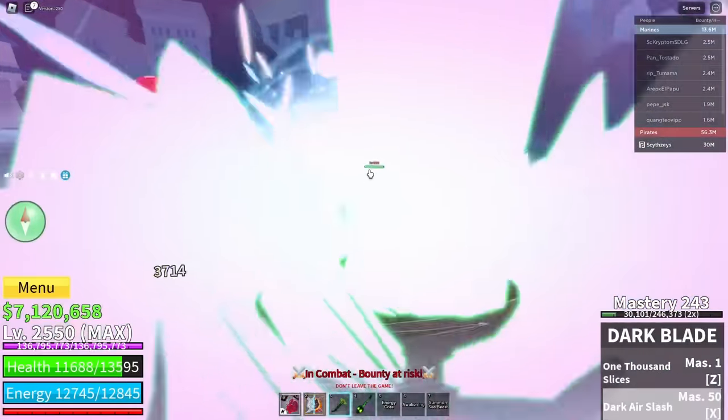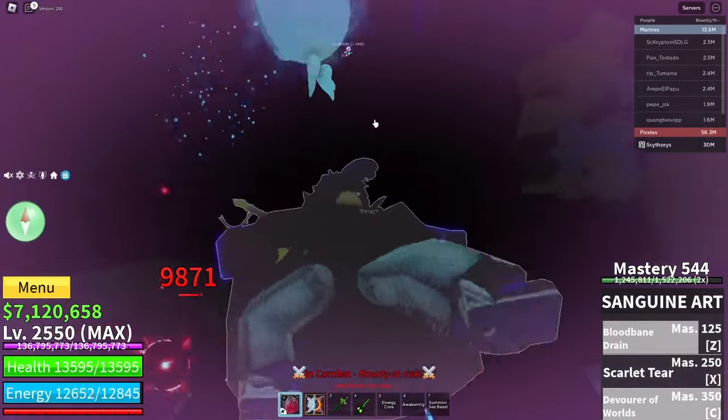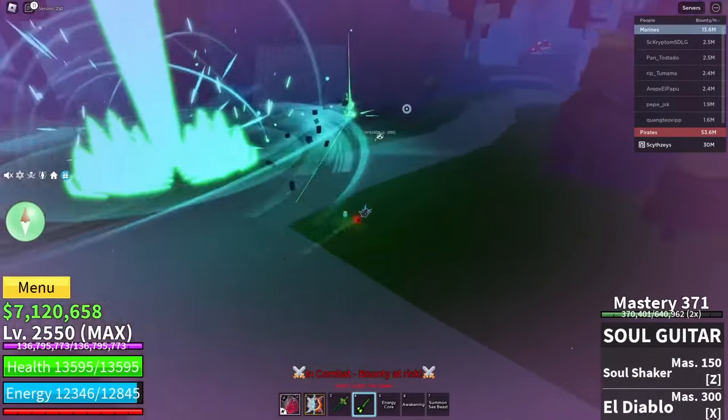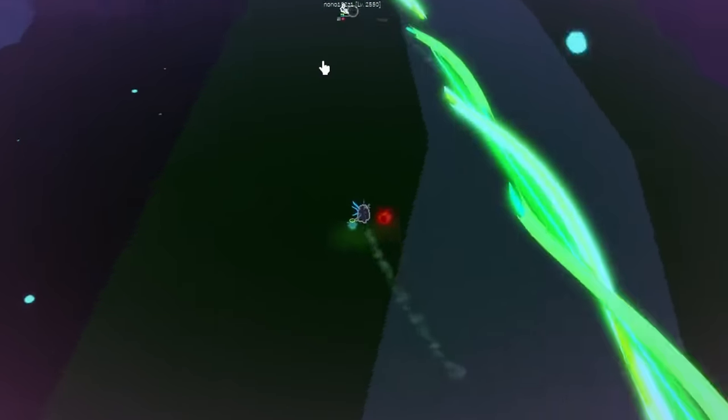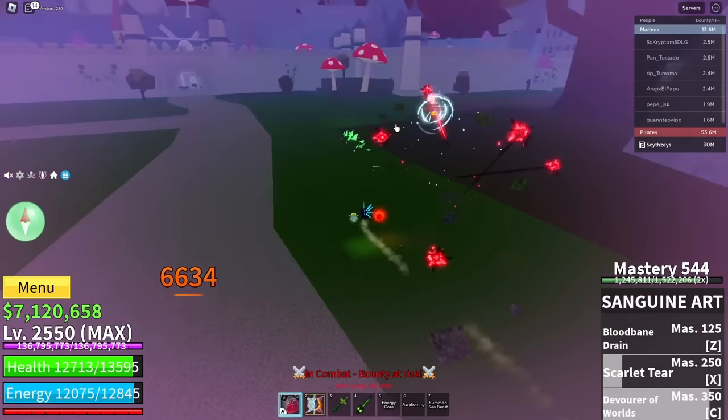Let's do the stun. This combo's actually good. I don't know why he just got sent up though. All right, let's hold the Dark Blade move — that goes really far but we did miss. Yeah, we pulled him. Dark Slash and the Sanguine Z.